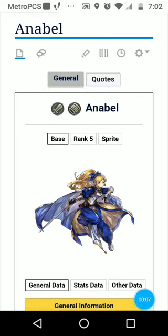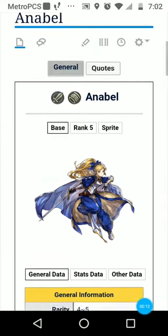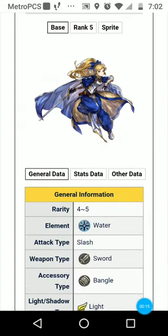If you were lucky enough to roll Anabel, that is really good because she is another water hero. There are a lot of water heroes out there now, but she is one of the better ones, especially when it comes to tanking.